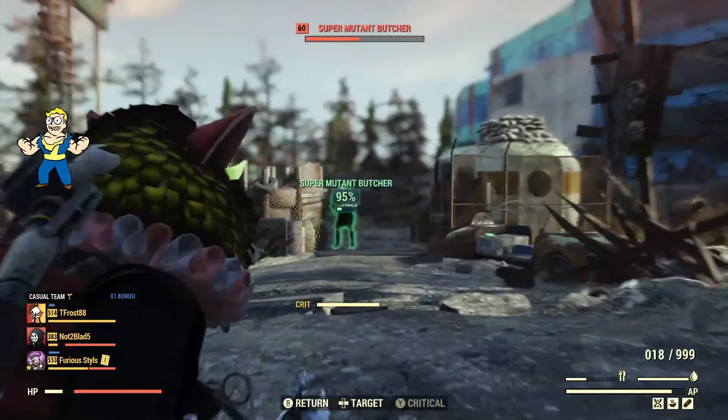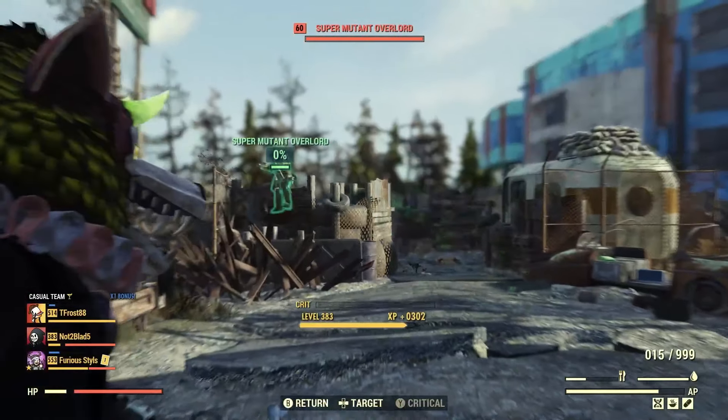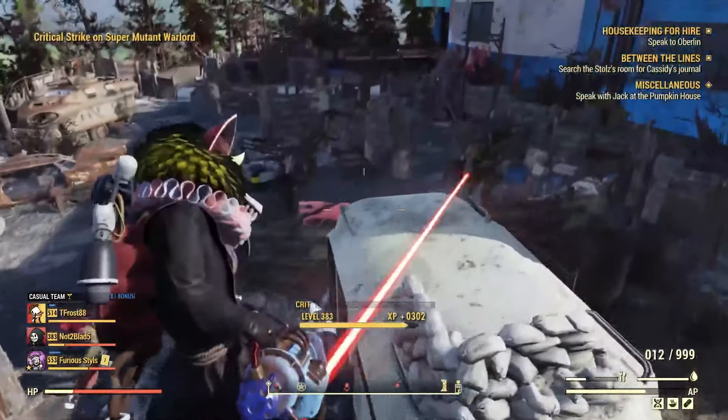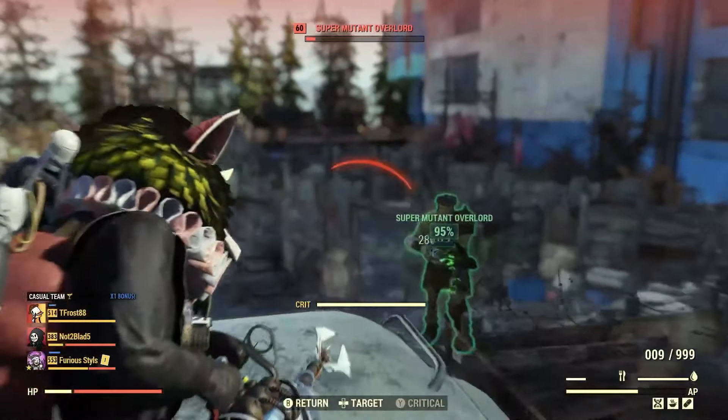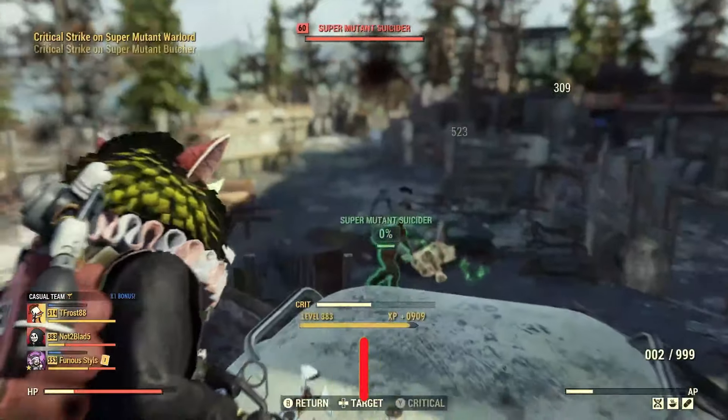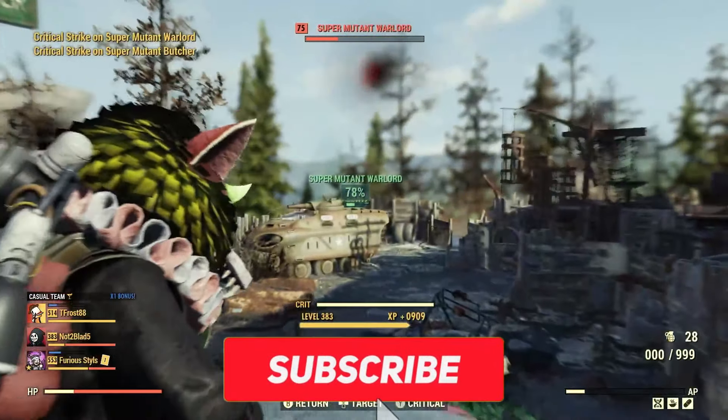Before we get into this, just know that you do have to have basically completed the Wastelanders questline to get the plasma caster. That's where you purchase the plans, or you can get it from Minerva whenever she carries the plans, because I have seen it in her stock a few times.